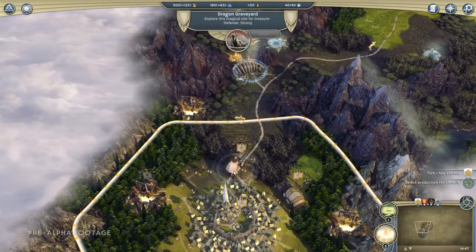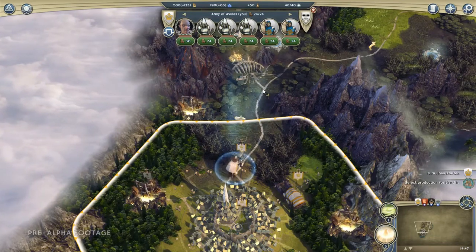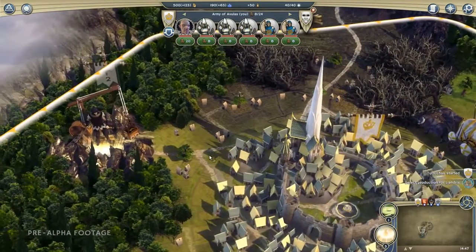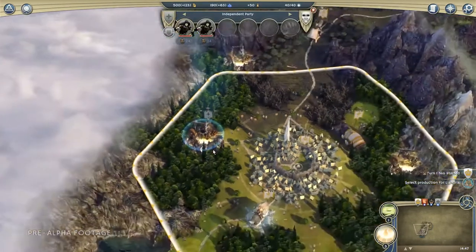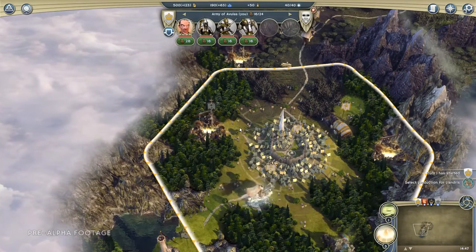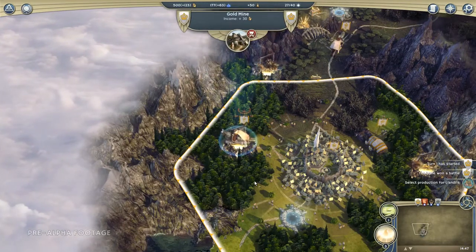We have a stack here — our hero, Ealdor the Fierce — who we can send up north, ready to deal with this next turn. Also, to the west, one of our gold mines appears to have been taken over by a group of human scoundrels, which is obviously not a good thing. We move our leader up, select auto combat — it's not going to be a very interesting fight anyway — and that problem has been dealt with.